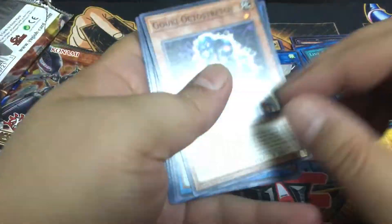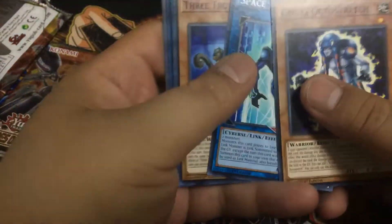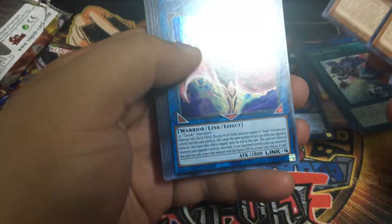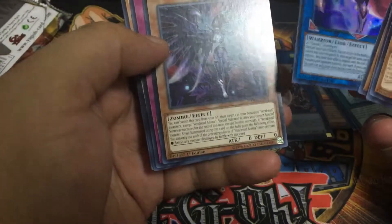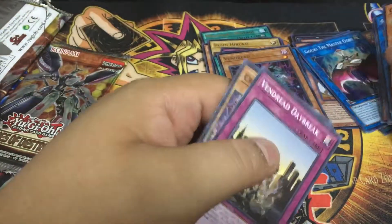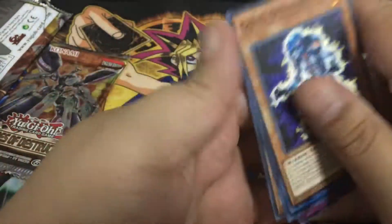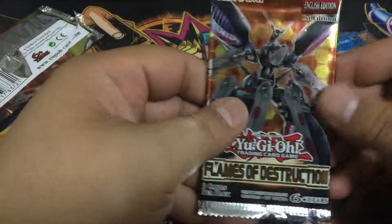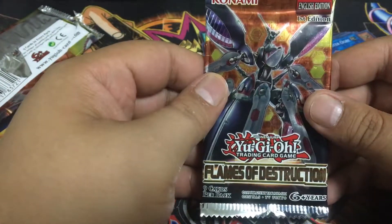Fourth pack of Flames of Destruction: Gookie Octa Stretch, Space Insulator, Three Trolling Trolls, Defrag Dragon, Gookie the Master Ogre, Vendred Anima, Vendred Daybreak, Crystal Master, and Protron. This is the second to last pack — going to have to go back and get more Flames of Destruction or just buy a box.